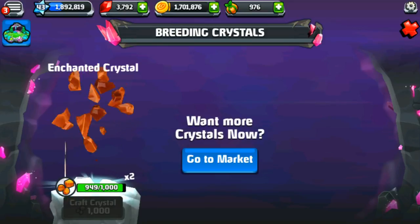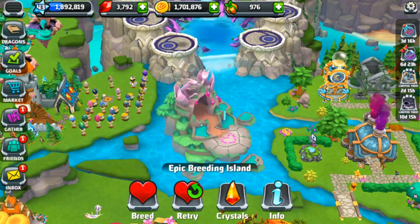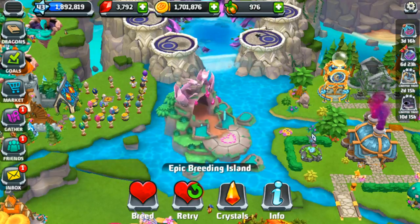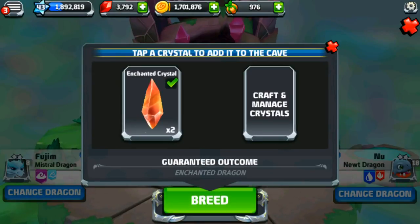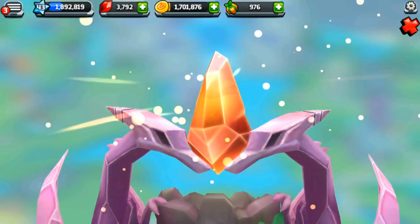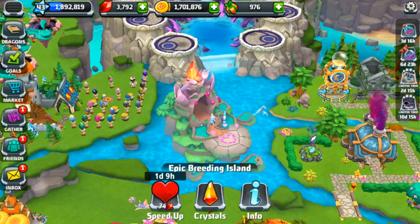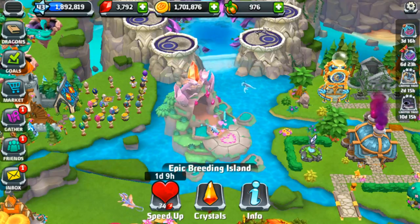Let's do this. With the final two spaces we have inside of the hatchery today — everyone gather around, take some deep breaths, take out your notes, you are all my wonderful students of our dragon university. Let's see how we go with another crystal. Boom — guaranteed outcome of an enchanted dragon. Observe, students. Clearly this will be a Pasea — that's how magic works, right? Oh, I think it is! I think that is actually a Pasea dragon!